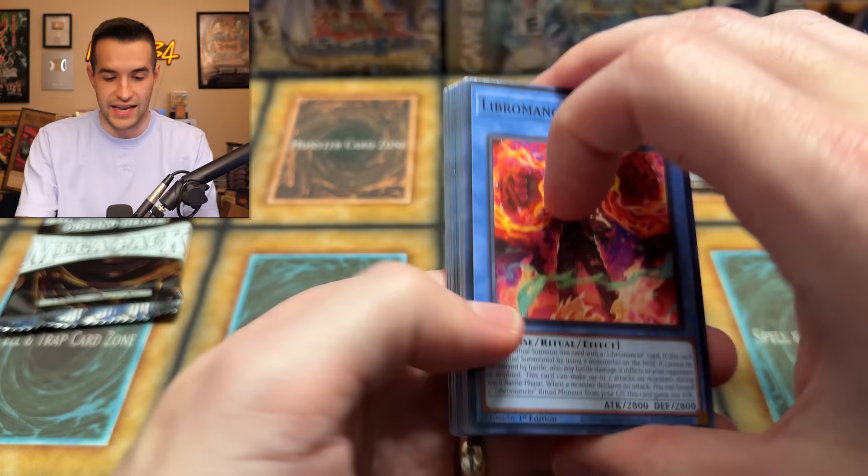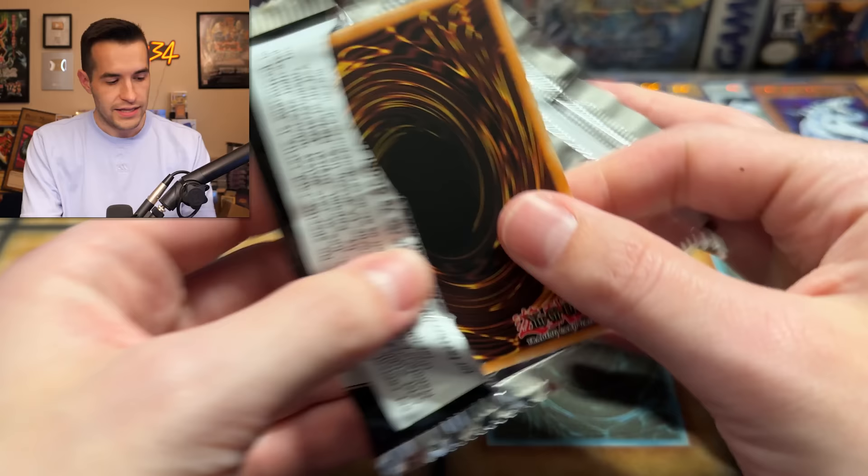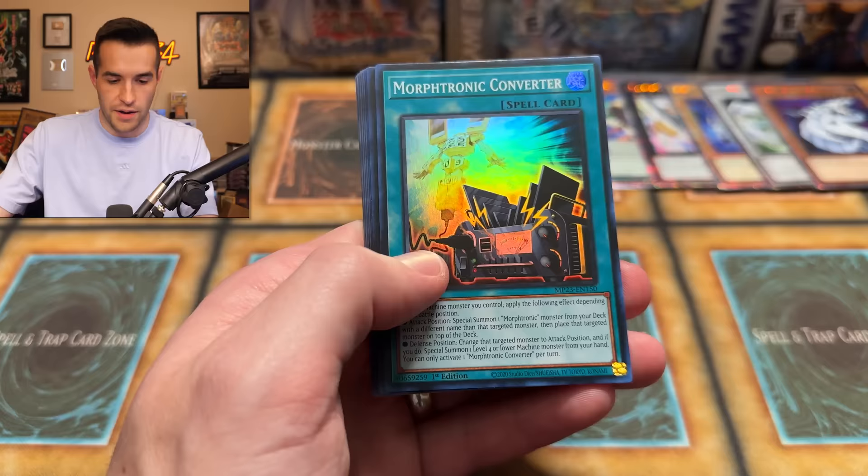We have Mole Cricket, Groza, Runic Flashing Fire, Muckraker, and Therion King Regulus. Last pack for the seventh ten — Thunder Discharge, the Enlist, the Morftronic Converter, Spiral Therion, Starving Venom, Preda Power Fusion Dragon, and the Primitive Planet. I feel like we've pulled the Primitive Planet a lot — it's a good card though, so we'll take it.